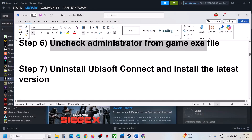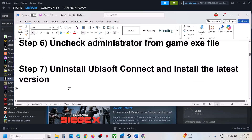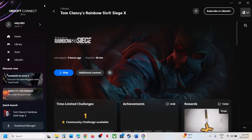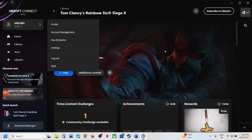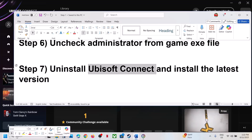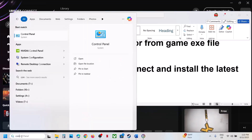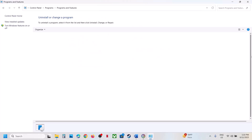If that does not work, the next step is to uninstall Ubisoft Connect and install the latest version. First close Ubisoft Connect — quit it completely. Then go to the Ubisoft website. To uninstall, type Control Panel in the Windows search box, click Control Panel, click Uninstall a Program.